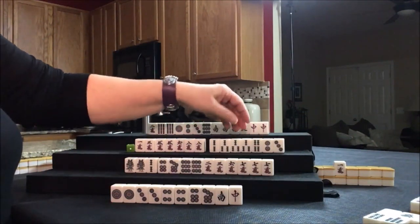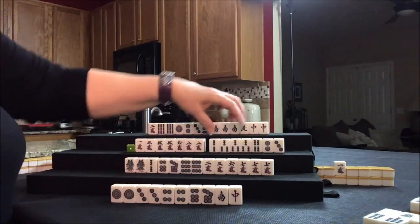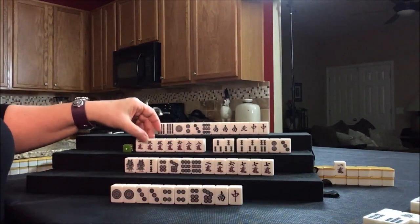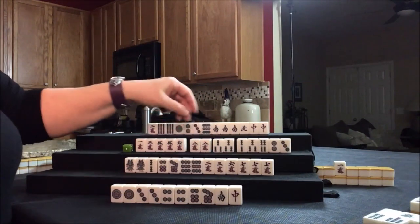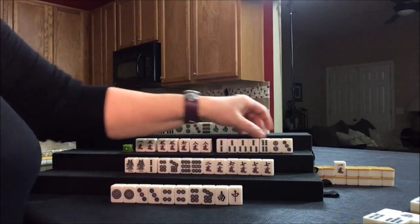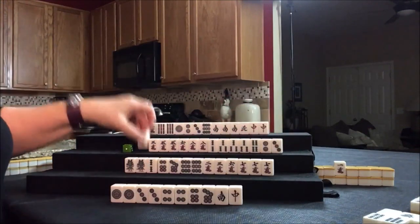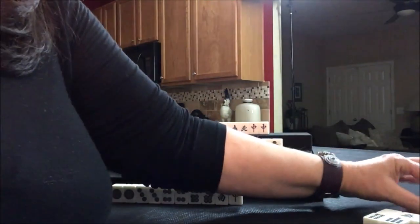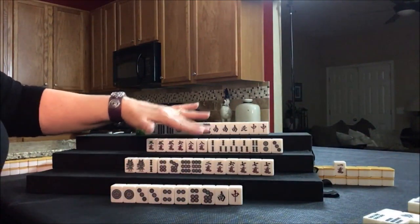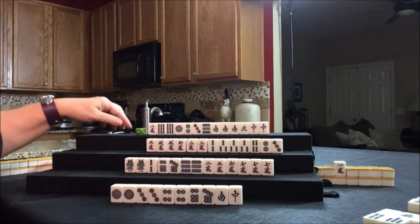Oh my goodness — now there's potential for a pure double chi. Two, three, four — we'd need another two or four. Two, three, four, two, three, four — we need a two crack to make it work. There's a pair, potential chi, pair, pong, pong. Let's discard the one crack, because now we could pong and chi and play all simples. Drawing — six bam.